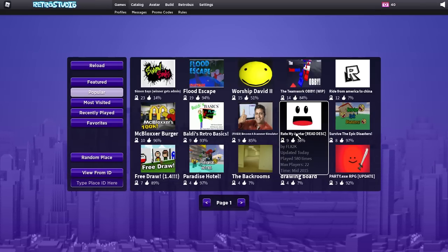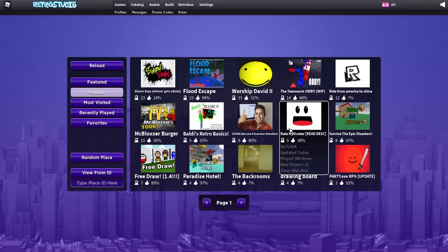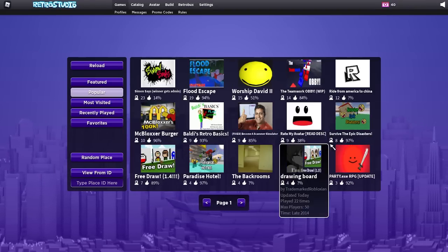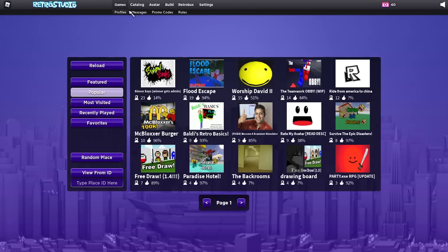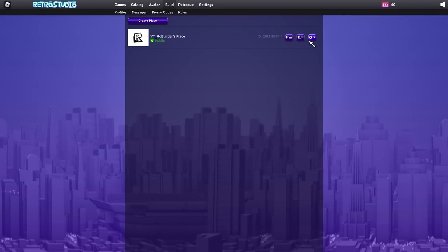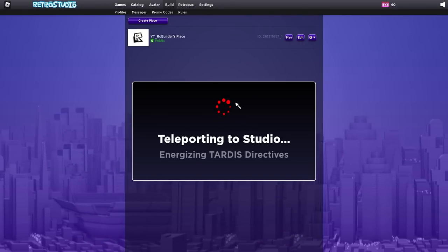Instead we're gonna be using Roblox Studio in 2009. It's absolutely insane to me that in this game you could play who knows how many games. This is the whole Roblox website, so if I go to Build mode I can edit a place and it'll put me in a studio that's like 2009 Studio.